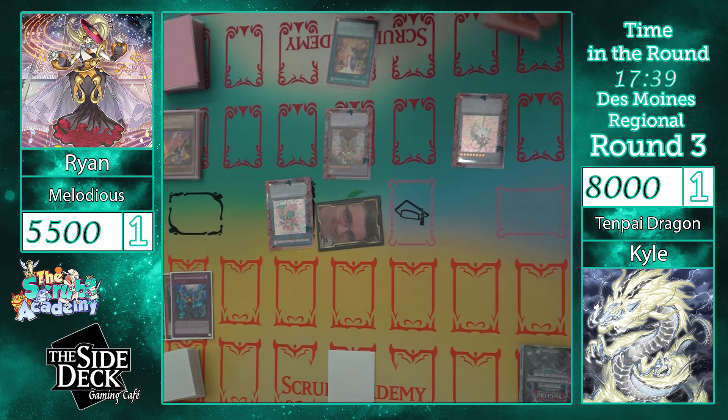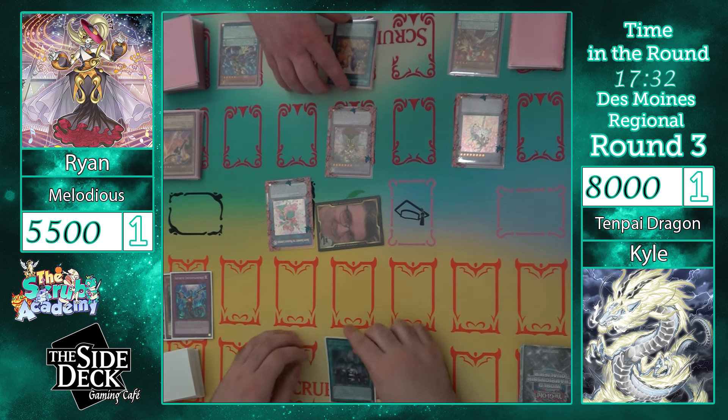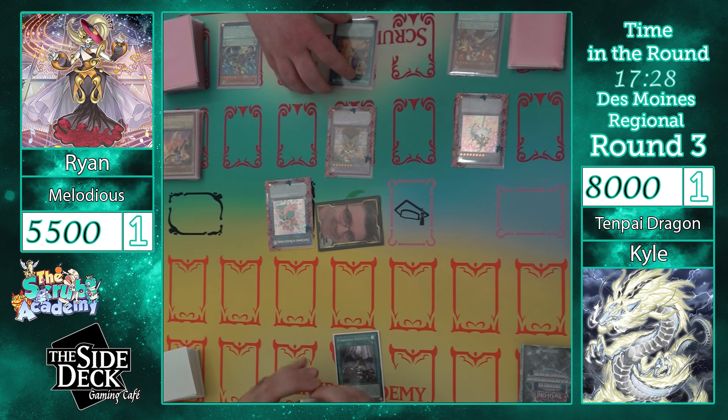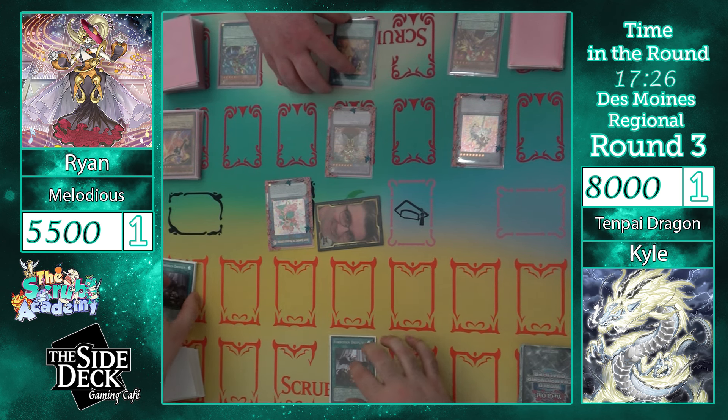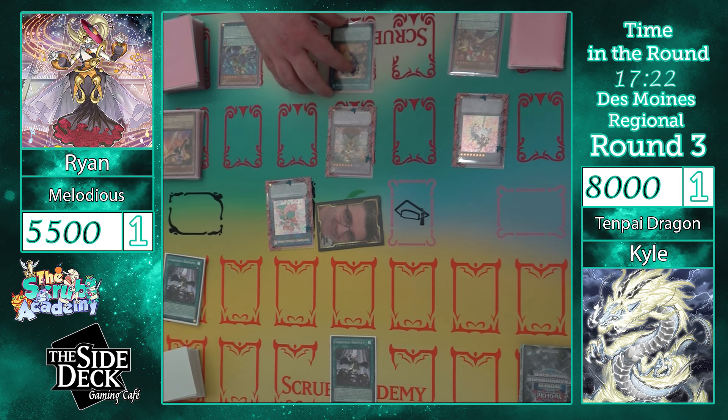Effect to banish — we'll go for these two. Activate First Movement Solo. That one's one from deck, but then you're Melodious blocked — correct. And you have to control no monsters. Correct, yeah.